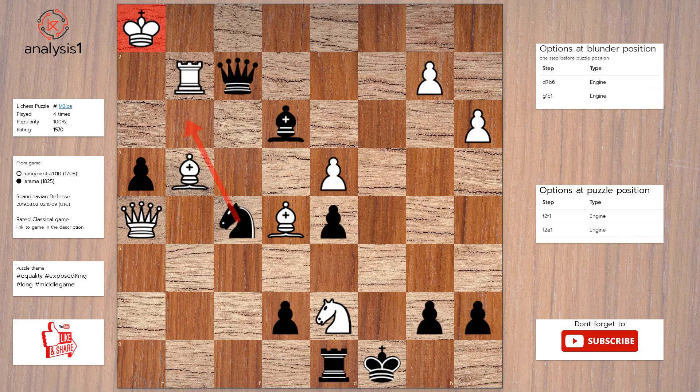Let us look at checks in puzzle position: knight to g3 check, queen takes rook check, queen to g1 check, queen to f1 check, queen to e1 check.